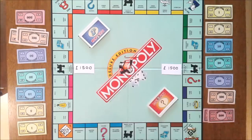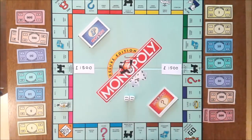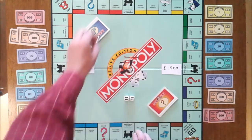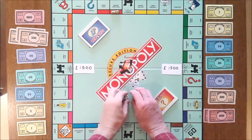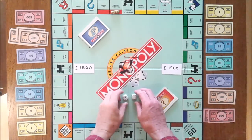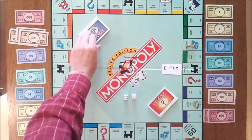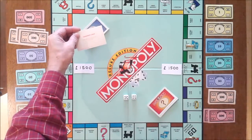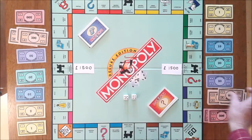First of all, Carr throws a 12 — double six — and goes from Go to Electric Company, and decides not to buy it. Because they have a double, they throw again and surprisingly have another double six, ending up on Trafalgar Square. Finally they throw a nine and end up on Community Chest, picking up a Bank Error in Your Favour card — collect £200. So they now have £1,700.